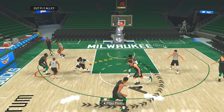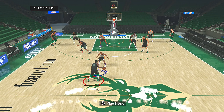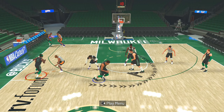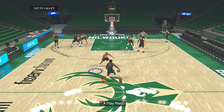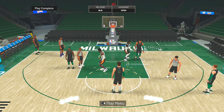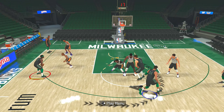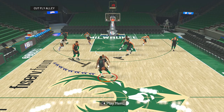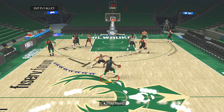The next play is the Cut Fly Alley. You can call this for anybody with cutter priority, and you can use it to get some lobs. I call it for Giannis — he starts in the corner, Holiday has the ball at the top, Giannis comes to set a screen for Holiday who dribbles to the wing, then Giannis gets a screen from Lopez, and if he gets behind the defense you can throw him a lob. This was one of the few cutting plays that actually worked consistently, and it's still really good — especially on current gen where you don't have to time the lobs. This play isn't even in the next gen playbook anymore.